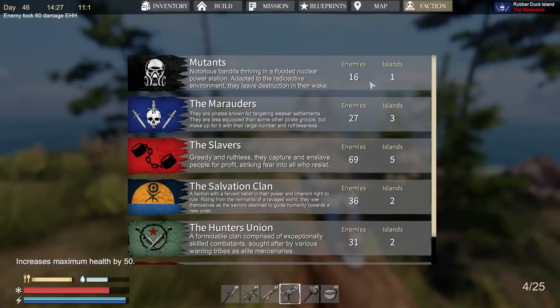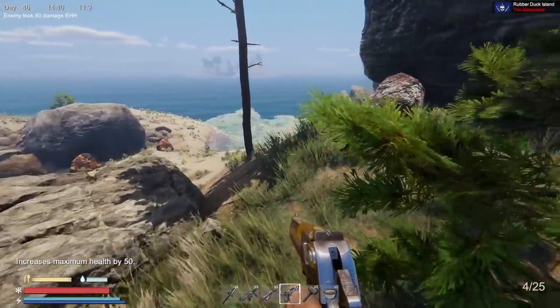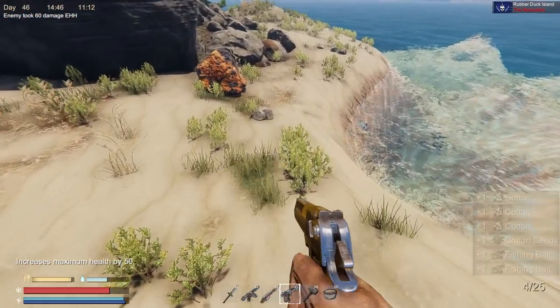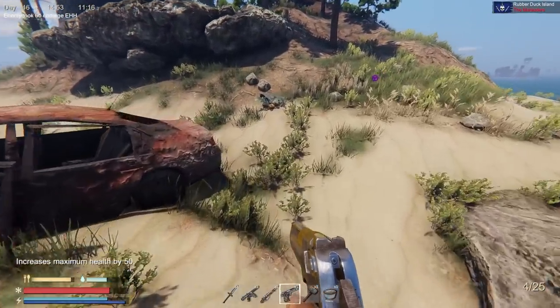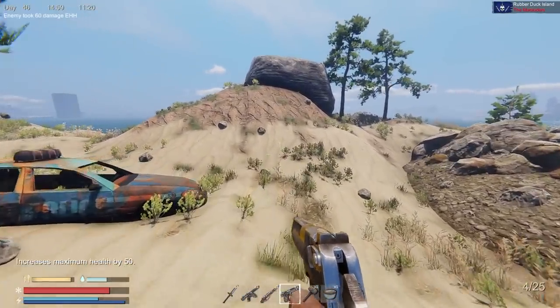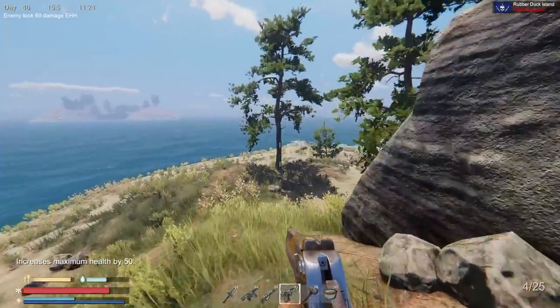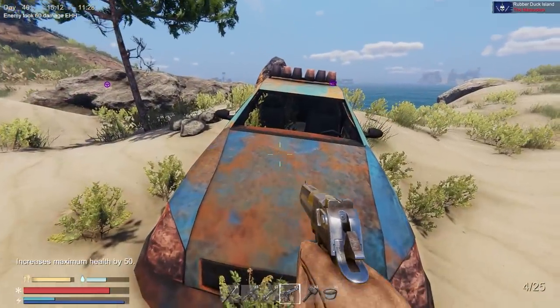Looking at the factions tab: marauders are down to three islands and 27 enemies — you can eventually clear out everything. The slavers are going to be a problem though. Let's look around the island for loot, then drop stuff off and come back to mine the ore — this island has a ton of it. There are also potatoes here; I'll take those to make gas, though I probably won't get many seeds from them since I'm not eating them.